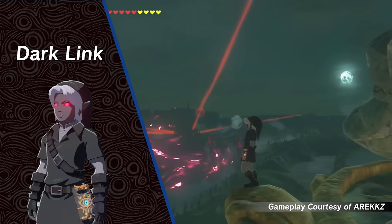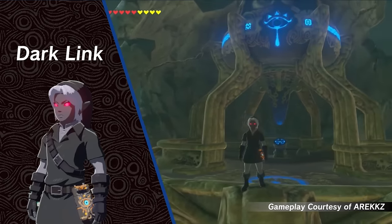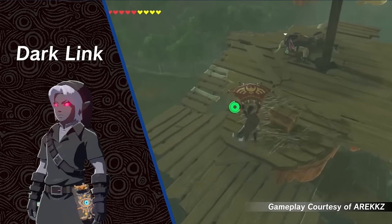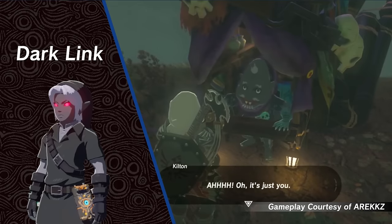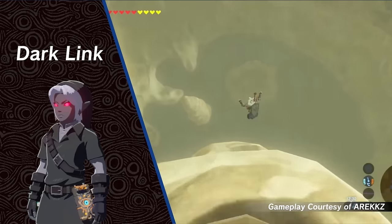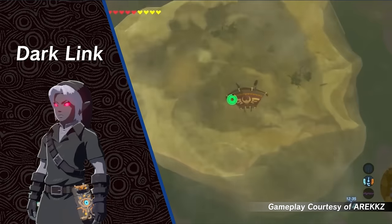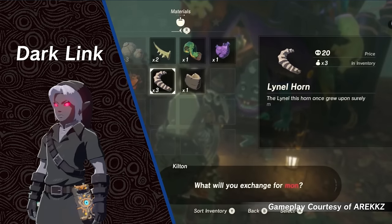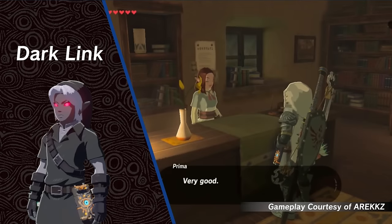One of my favorite available Link costumes is another callback to Ocarina of Time. In Breath of the Wild, you can become Dark Link without the help of any amiibo, but it is a very long process. First, you must go to Akala Stable, where there is an NPC who wants to see a picture of the mysterious merchant Kilton. In order to find Kilton, you must travel to the Zunakai Shrine on Skull Lake. On the left island of the skull-shaped lake, you will find Kilton. He tells you that he loves monsters and then disappears. Now he will spawn behind several villages at night. If you go to Hateno Village after dusk, you can find him to trade.